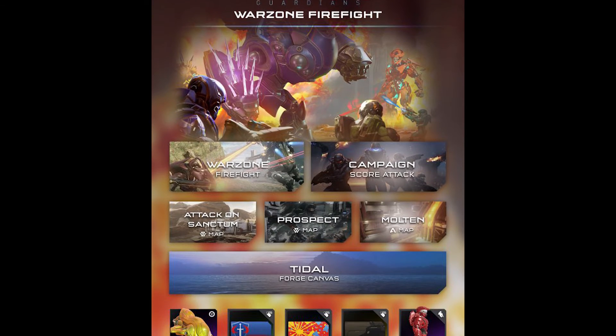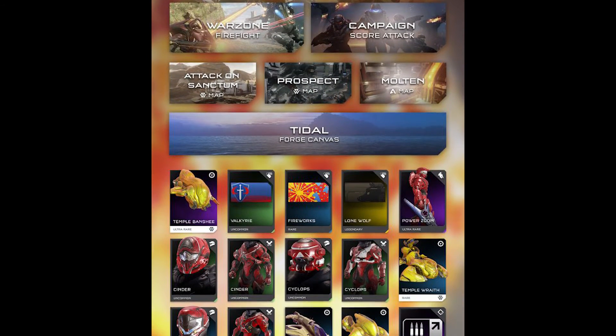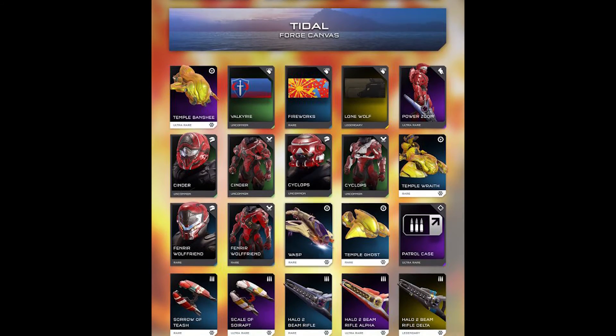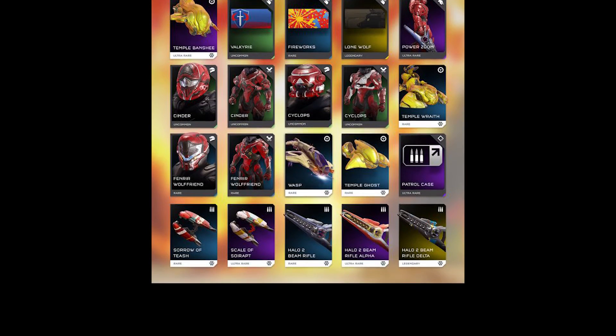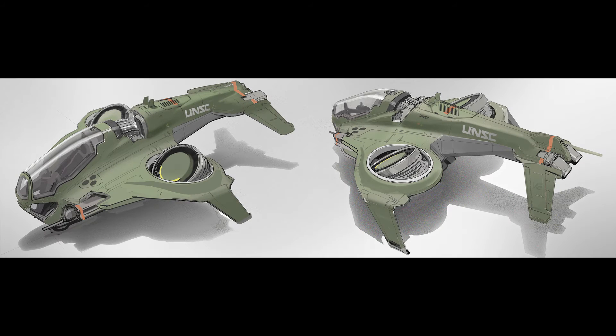We're now going to be looking at some of the new REQs. Scrolling down on screen is the REQ Spreadsheet showing all the new things coming — new weapons, armor, emblems and mods. You can also see the Halo 3 Beam Rifle down there, and there are two variants of it as well. It's going to be awesome to see whether the variants are similar to other snipers or are going to be unique. This is also a look at the Wasp, the UNSC vehicle — it's supposed to be high DPS but low armor, so it might be kind of a UNSC Phaeton.